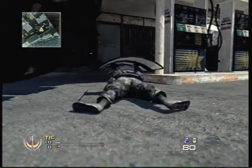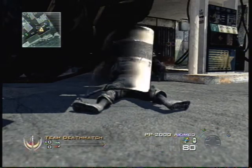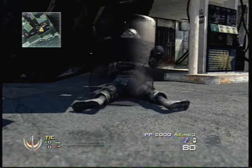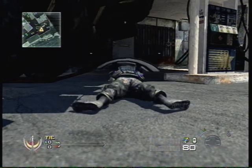Hey guys, I'm going to show you how to make your guy look crippled. All you gotta do is make sure you have a riot shield class, crawl under something that you wouldn't be able to stand up under, and just keep hitting your switch weapons button. And it'll eventually just make your guy look stupid, I guess.